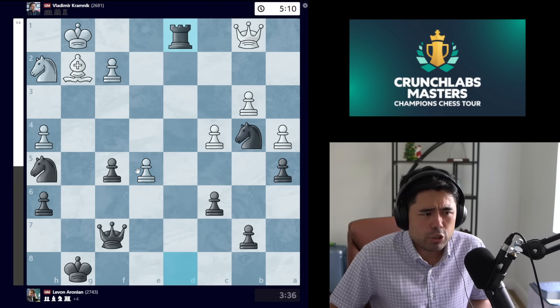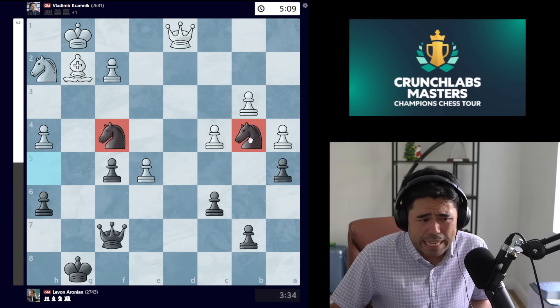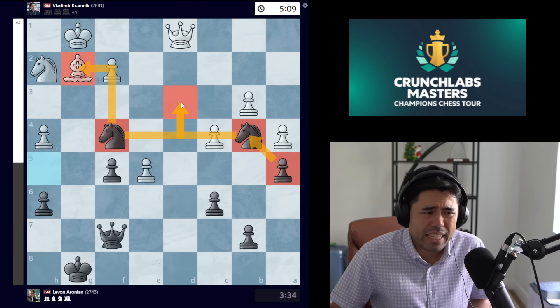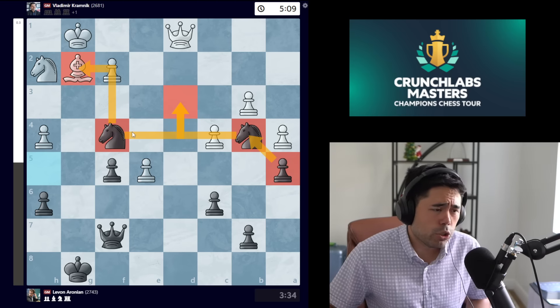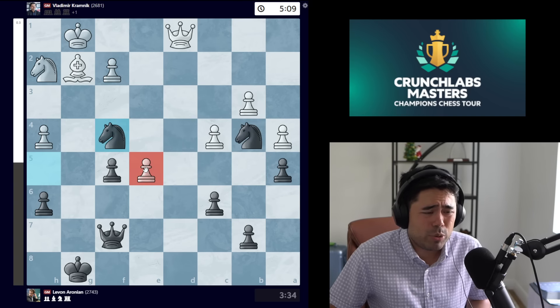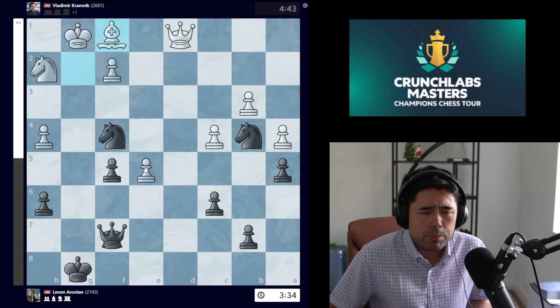Kramnik goes d4. Erronean trades the bishops, trades the rooks, trades everything, and now goes knight to f4. Erronean has the knight anchored on b4, the knight on f4 hitting the bishop, and maybe a knight can jump to d3. Optically it looks very good for black, but you are down a pawn in the middle of the board and also down a minute and a half on the clock.